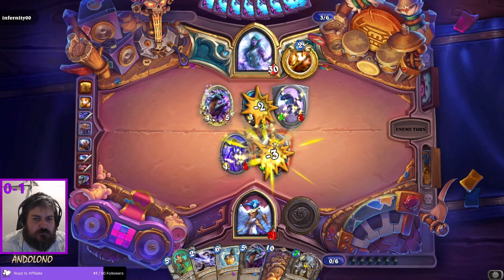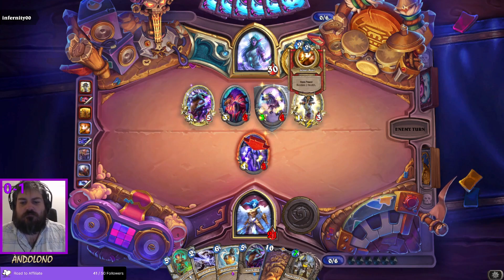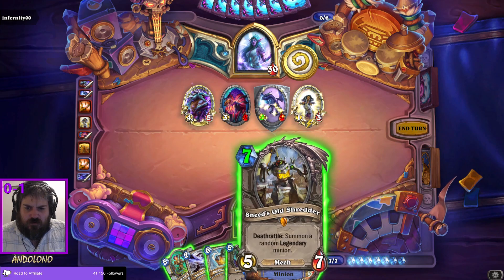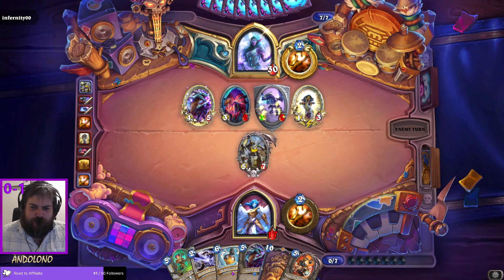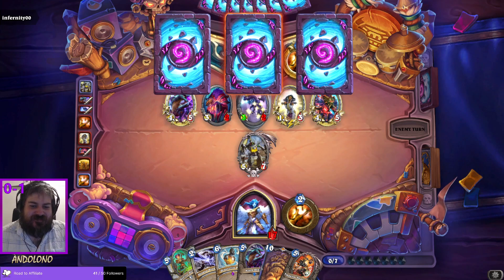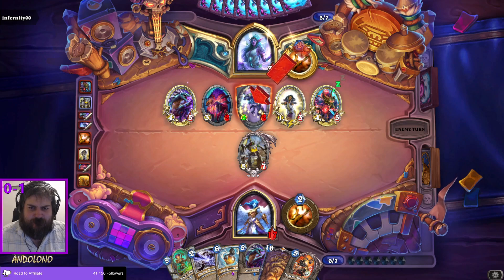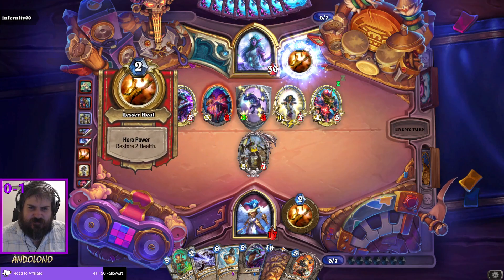Good play, opponent. Whack down Sneed's — let's see what we do about it. I have health here. We'll just draw a Reno. Health is a resource and all that. I'm pretty certain the right play for them is just to send everything to the face, and I think that's actually what they're going to do.